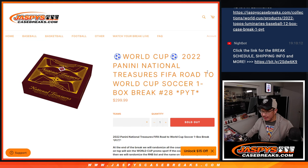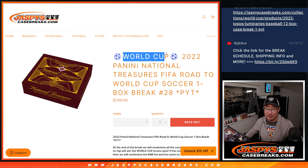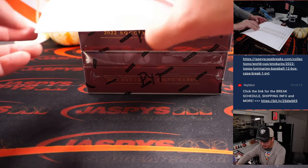About a week from now — exactly seven days — maybe earlier in the day, our first World Cup match will be happening. I think it's Qatar versus Ecuador, the opening match. The host country will get their own day. So we're almost there, ladies and gentlemen, and we've got a nice World Cup promo happening. Check out the details on JazzPeaceCaseBreaks.com. Now let's do this one box break of 2022 Panini National Treasures FIFA Road to the World Cup Soccer.